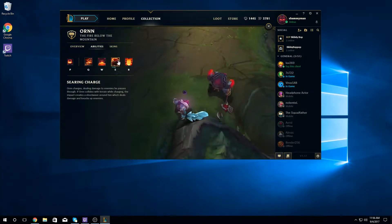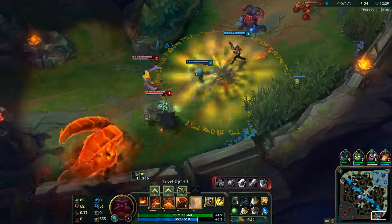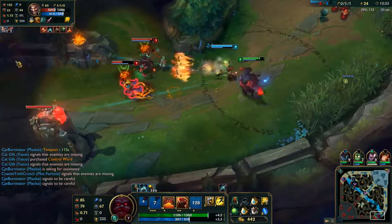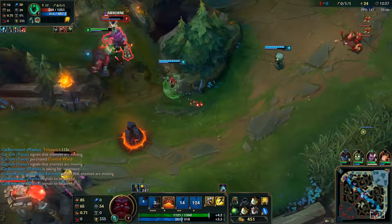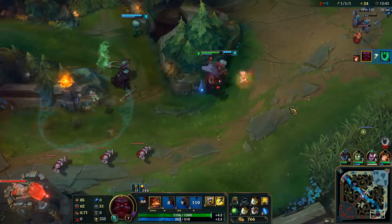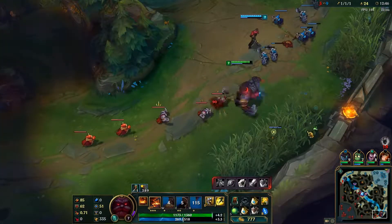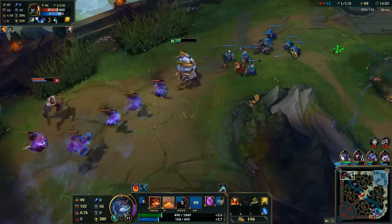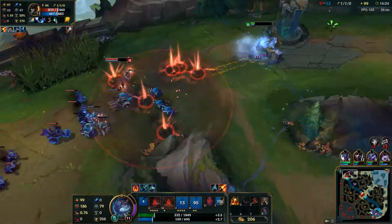Ornn's E is Searing Charge. Ornn will charge forward, dealing physical damage to enemies hit, and will collide with terrain. If he collides with terrain, he will create a shockwave around the area that damages and knocks up enemies for one second. Any terrain created by champions, like Ornn's pillars or Anivia's walls, are destroyed. Ornn's charge is the last step of his combo. If you use his breath into a charge onto a pillar, you can chunk down the enemy laner and potentially get the kill. But lately, I've been using it as a good escape.